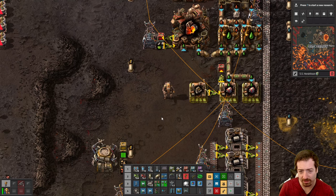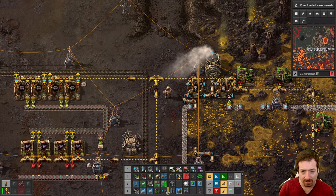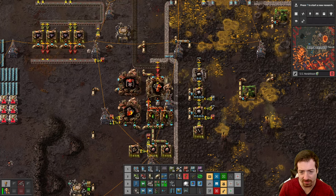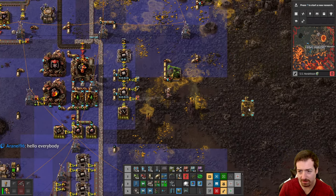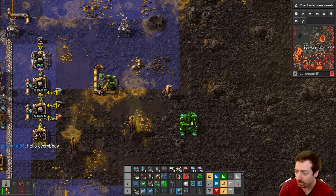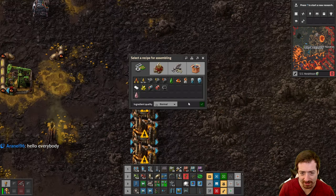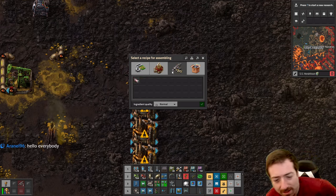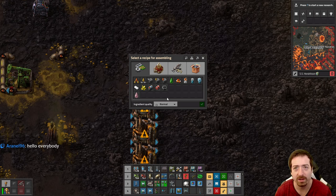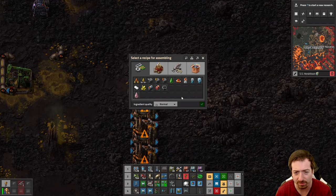Then we need to automate red chips, which is green chips, wire, and plastic. Plastic is going to be tricky — we're going to need to use this heavy oil, crack it twice. Joshua, you made a rare tank from rare parts — congratulations on your rare tank! I think people underestimate how difficult it is — making the parts rare is in effect just as expensive as rolling the thing that many times; you just end up being able to use the ones that don't end up rare for something else.